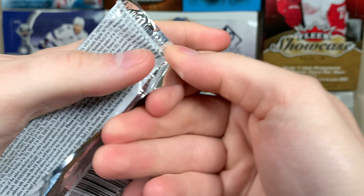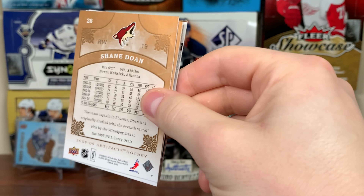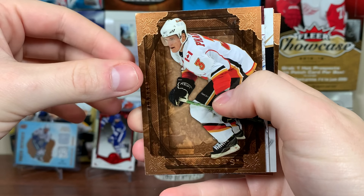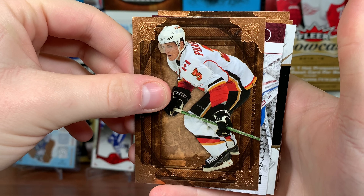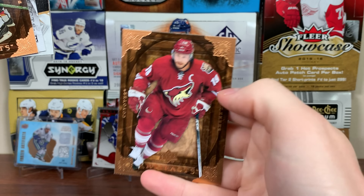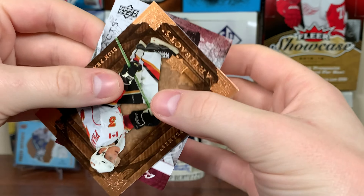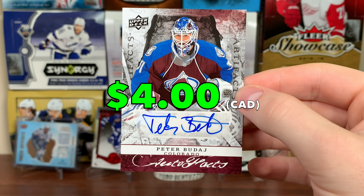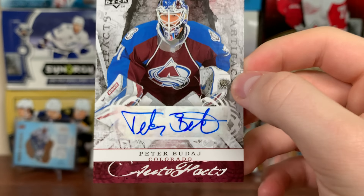Final four packs, should be expecting an autofax and another jersey. Looks like we got an autofax here — looks like he's a goalie. First we got Dion, Drew Stafford, Shane Doan, and a filler card. Wait, who the heck is that? It's Peter Budaj — autofax. Well, that's a nice auto at least on the sticker there. Sticker auto, of course, but that's a cool auto. Budaj.